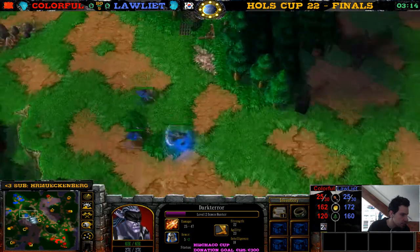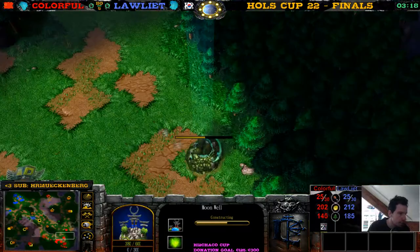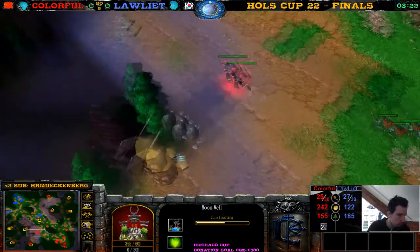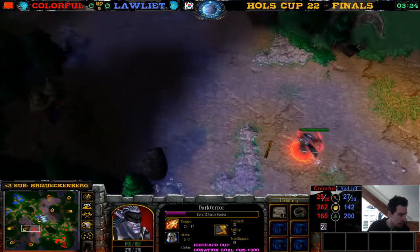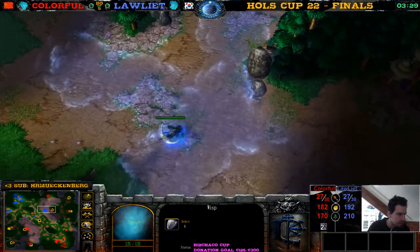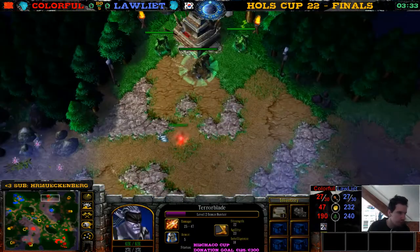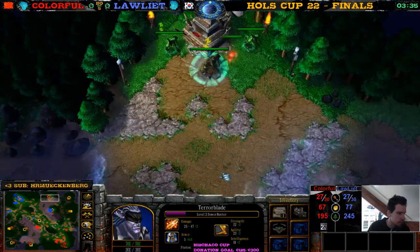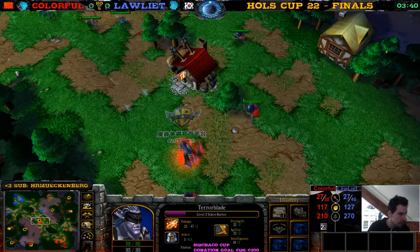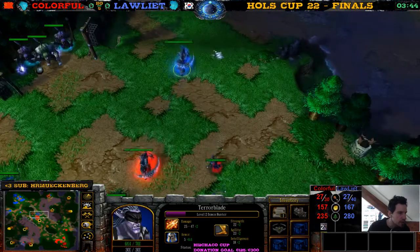This Demon Hunter here for Colorful takes less damage, so he needs to use less moon juice — and that's beautiful. Third Moonwell going up, and third Moonwell going up over here as well. It's evening, good evening everyone — this wisp is retreating, it's dinner time. Oh no, let's not talk about food because at the moment I don't feel my hunger, but if you talk about food my stomach is going to say 'please put some food in me' and I'll be like no, I'm casting the finals of Horse Cup 22.